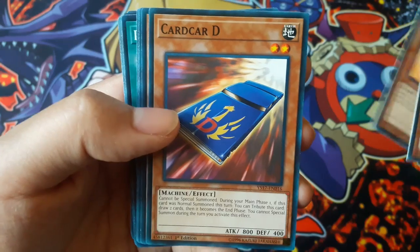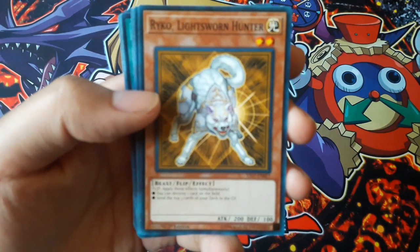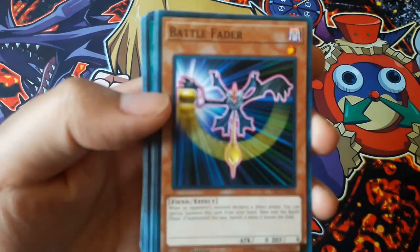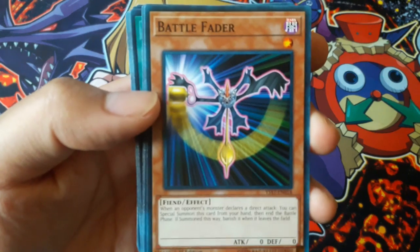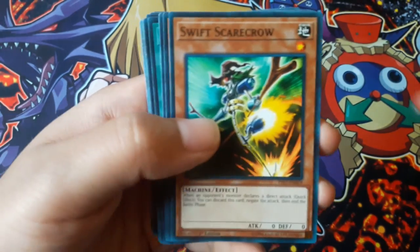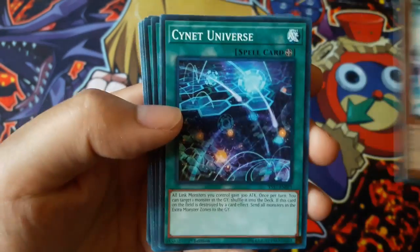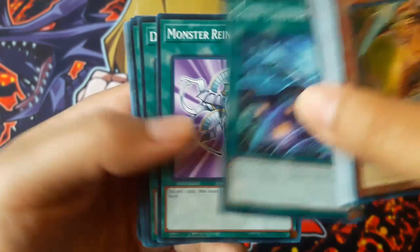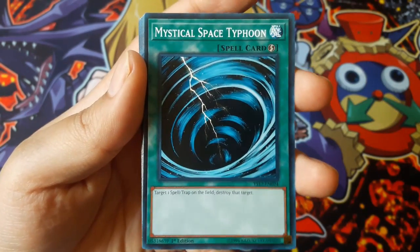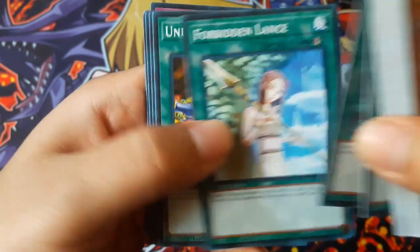Marshmallow, Card Car D, Rikka, Lightning Swarm, Light Swarm Hunter, Battle Fader, Swift Scarecrow, Effect Veiler, Cynet Universe, Monster Reincarnation, Dark Hole, Mystical Space Typhoon — that's a good card — Book of the Moon, Forbidden Lance.